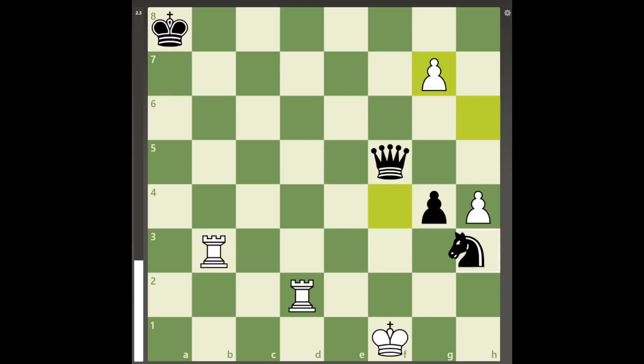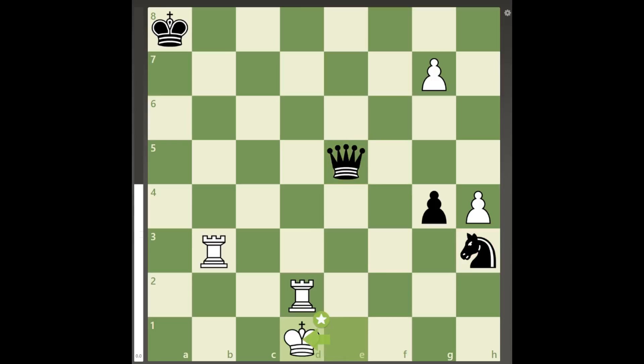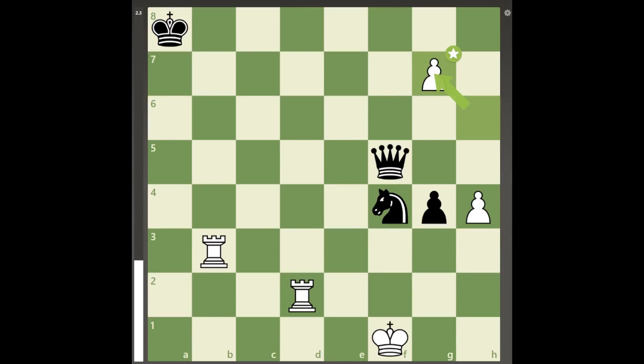Now, knight to h3 check is just a draw because white can move the rook to the a file if black captures on g7 with deadly consequences. But black's resources are not exhausted, as there is the brilliant move knight to d3 check instead.